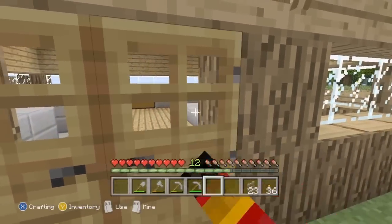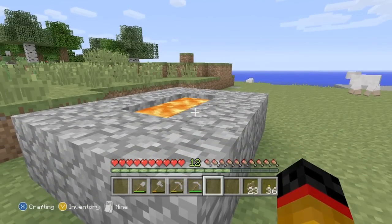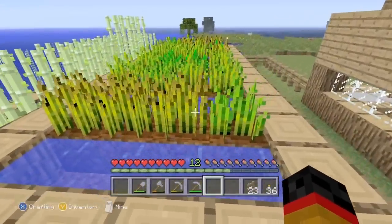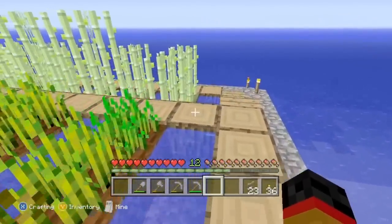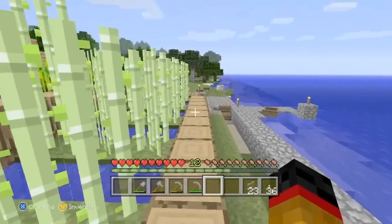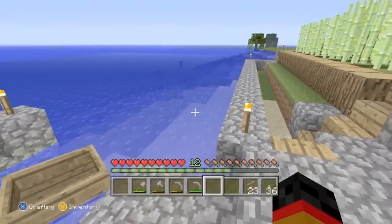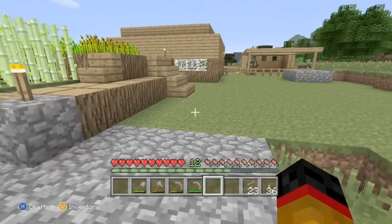Outside I've done this little lava pit - I don't know why I did it but it's pretty cool. Over here is my wheat farm - loads of wheat here. As you saw in the other chest I've been collecting tons of it. I've also done this separate little bit here with loads of sugar cane. I've got a little boat here for when I go out to adventure - that's how I got the sugar cane.